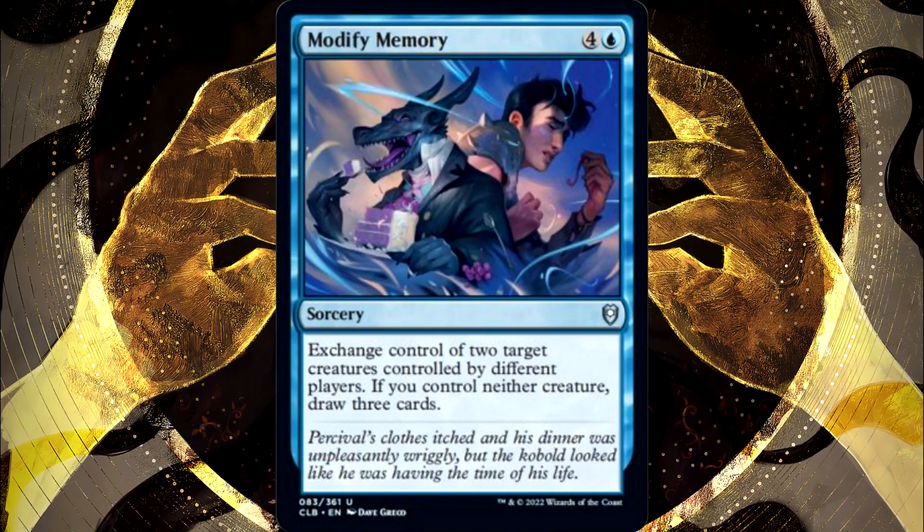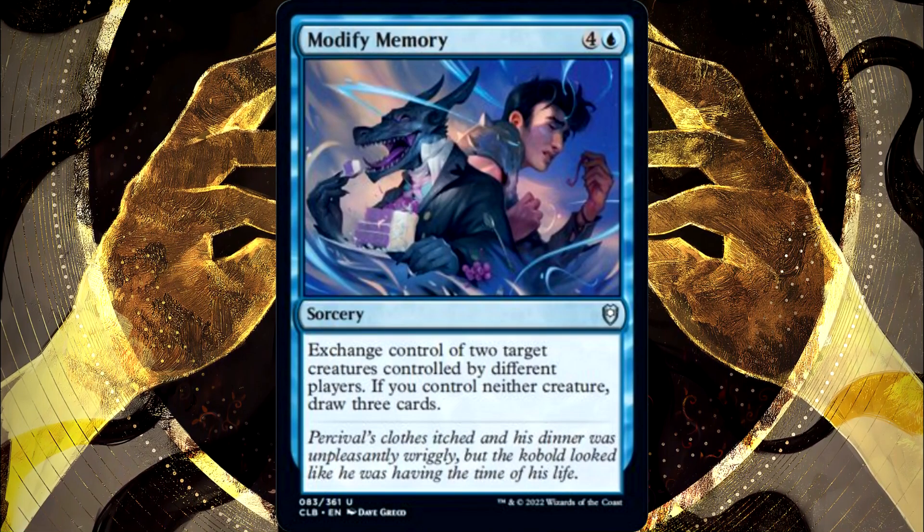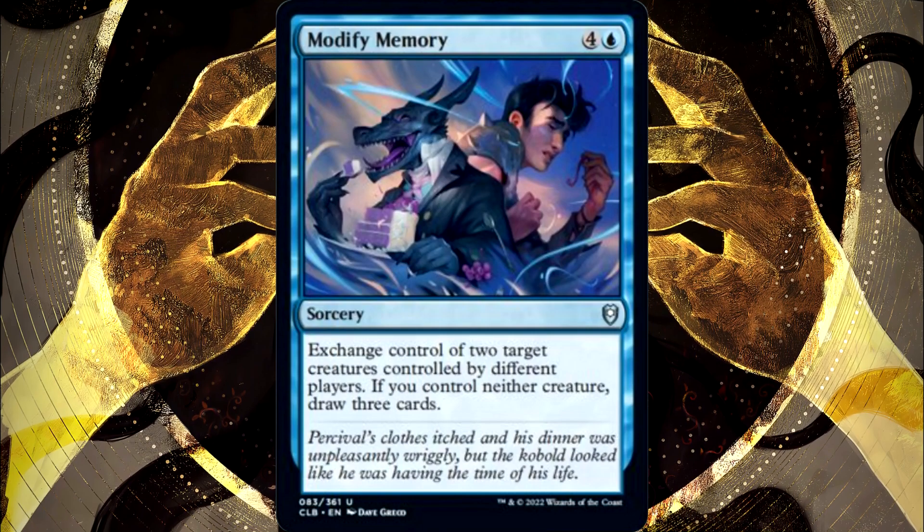Modify Memory is a blue sorcery that says: exchange control of two target creatures controlled by different players. If you control neither creature, draw three cards.